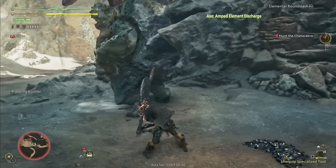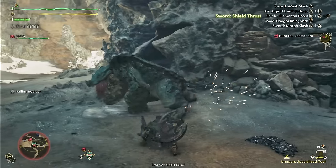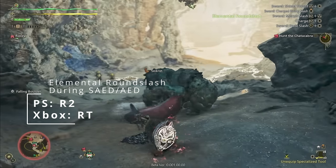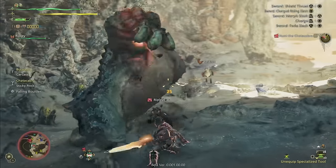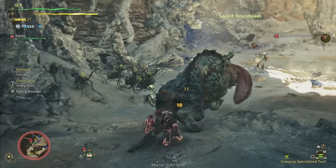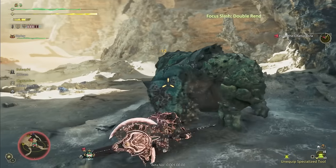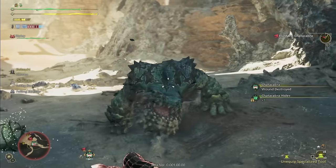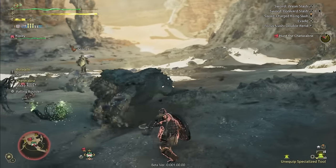Now if your shield is uncharged after a perfect guard but you have some phials stored, you can go into an SAED or AED, then press R2 or right trigger to cancel it into a round slash and charge your shield instead. Or if you're just worried about whiffing, you can press those same buttons to recharge your shield and not commit to the long SAED or AED animations. This gives you some really fluid combat options so that way you're not missing your hardest hitting attacks or being stuck in a long animation as a monster is charging at you.